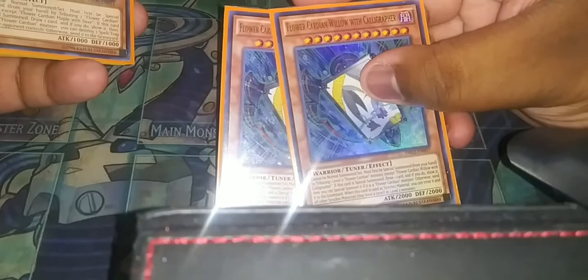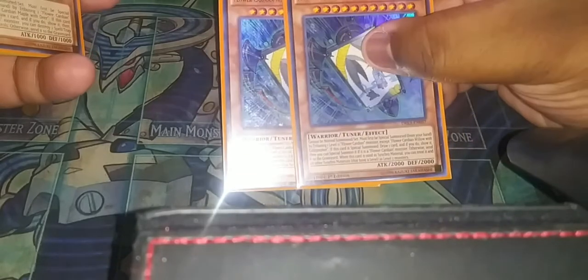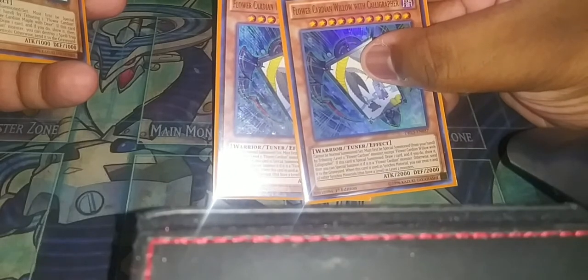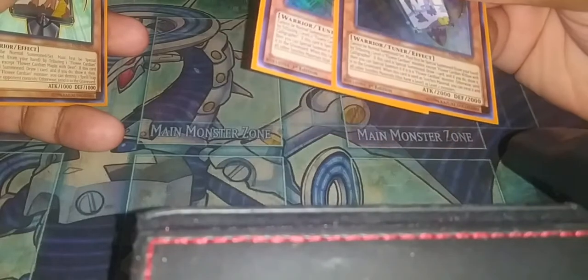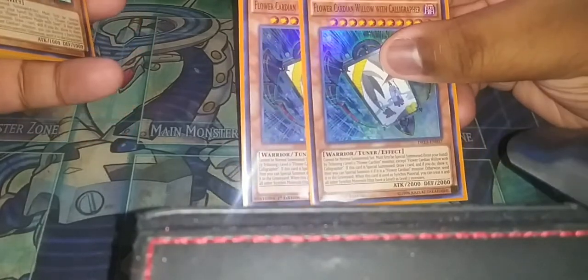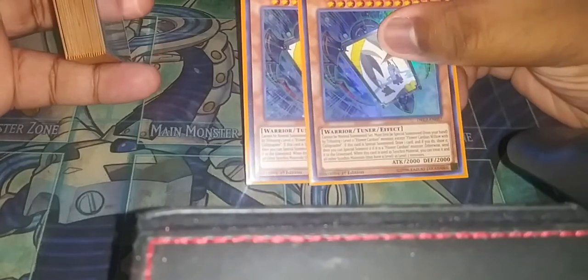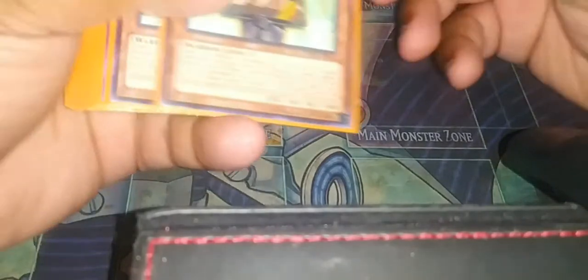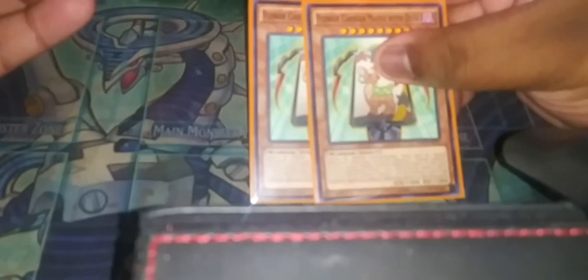I play two Flower Cardian Willow with Calligrapher — this is the other tuner. It's harder to summon because you have to tribute Willow, which is the only level eleven Flower Cardian in the deck. When this card is summoned, you draw a card — if it's a Flower Card you get to special summon it; if not, send it to the graveyard. It also has the ability where all the materials you use to synchro summon count as two. I play two because it's a tuner, but these are so specific with what you have to tribute. I also play two Deer for spell and trap pops — you tribute a Flower Cardian, draw a card, and if you draw a Flower Card you get to pop a spell or trap for free.